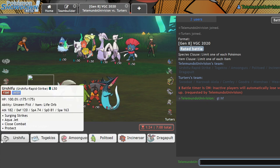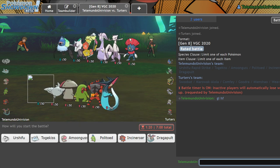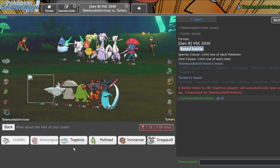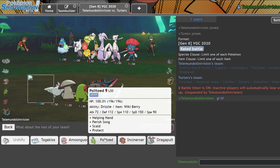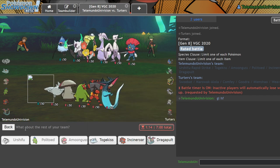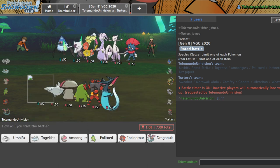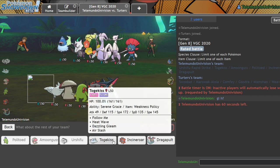What am I going to do here? Urshifu is scary versus his team — like, every single one of them. So I'm going to lead off with him. Not even Amoongus — I'm going to lead off Urshifu and Politoed, and then bring in Amoongus. Or actually, Amoongus and Politoed, and then Urshifu in the back.